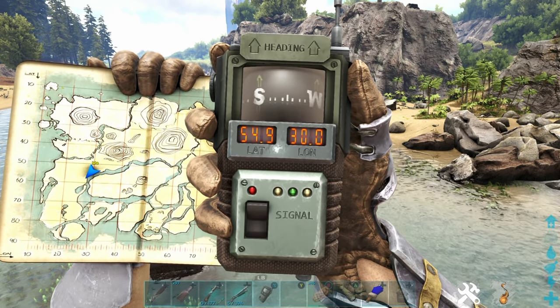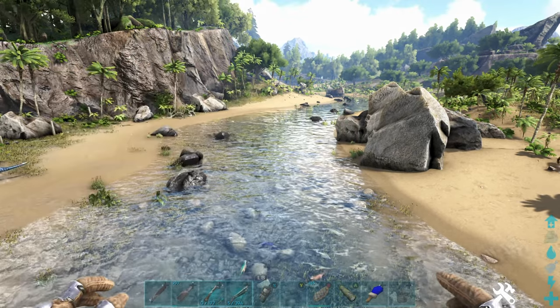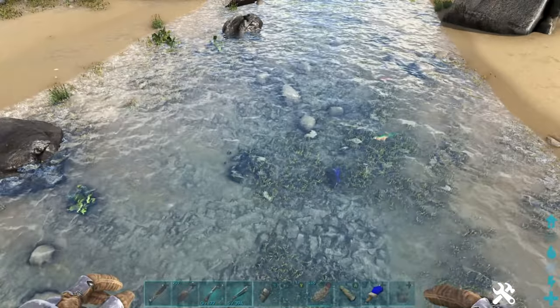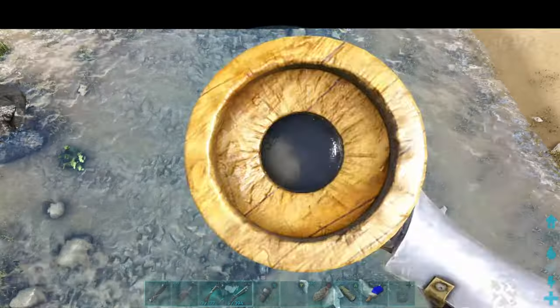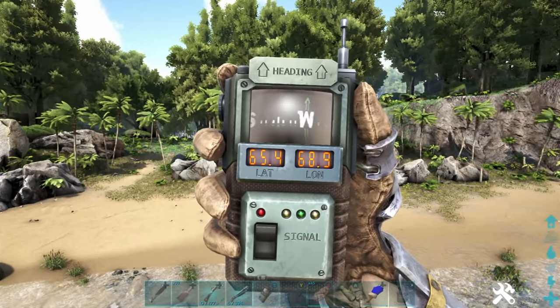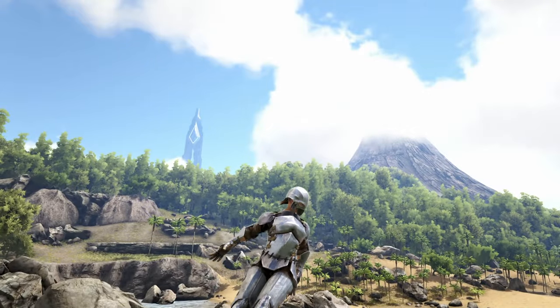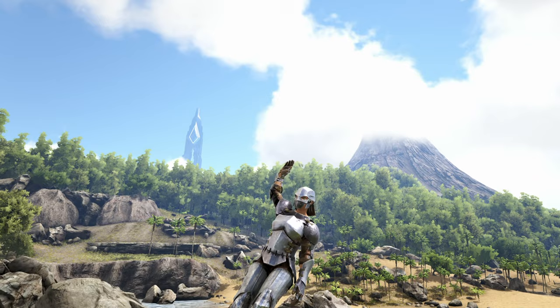Found another otter here — it's not the best location to look but there are quite a few rivers here from the spawn map. We found two actually — level 20 and a level 55. Coordinates are 65.4 latitude, 68.9 longitude. And there you have it, that is where you'll find your otters — best spots to find them on the Island map. Hopefully it's helpful to you all, I'll catch you in the next one — take care, goodbye!